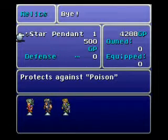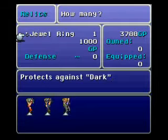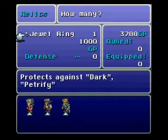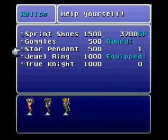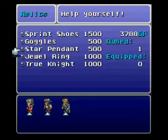We have the Star Pendant — I'm actually going to buy one of these, even though we'll probably find one soon enough. The Jewel Ring protects against dark and petrify. The thing about relics is that in the menu after battles, you don't even have to use items to remove certain status ailments — you just have to equip the right relic. If you equip the right relic to a person that has a status ailment, you can actually remove it by putting the relic on them. Not everyone picks up on that.